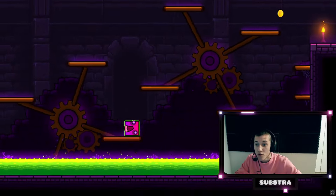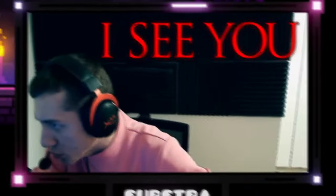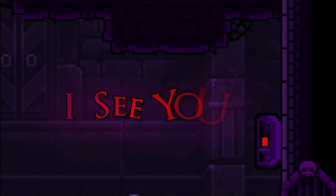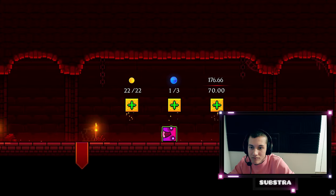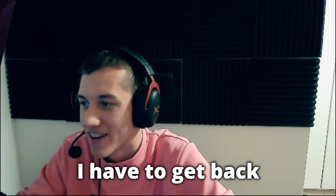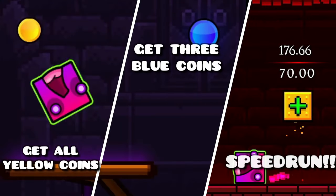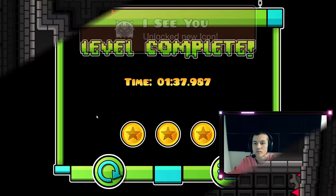Suddenly I noticed something shiny — there's a blue coin! Oh, this is the sneak peek part. I see you. I didn't realize there would be three of those. There are three blue coins, so I had to get back and split my completion into one coin at a time. After finding all the hidden blue coins, I lit up my path into the second level.